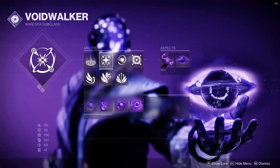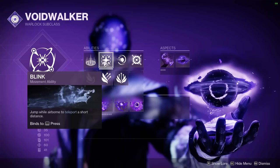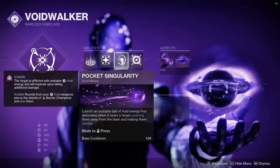We do have Blink on, of course. If you want to use your glide, you're not going to be as good at being aggressive — you can't get on top of your enemies as well. Now over here we do have Pocket Singularity.